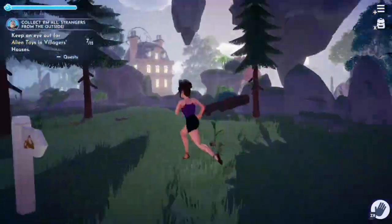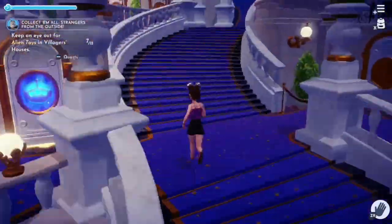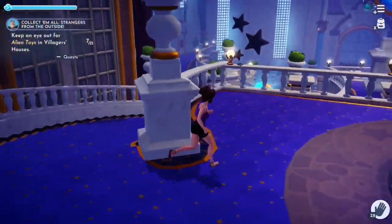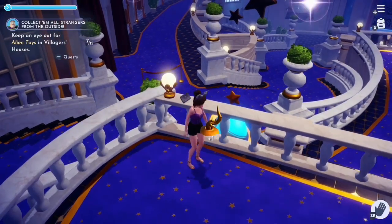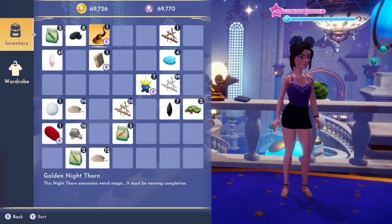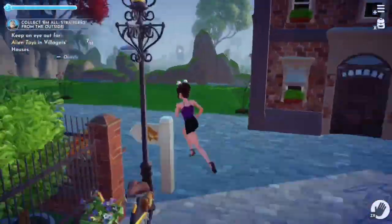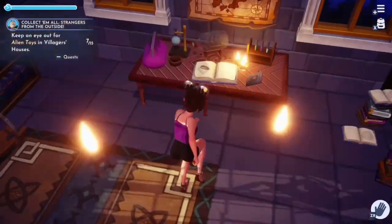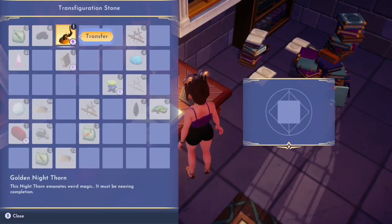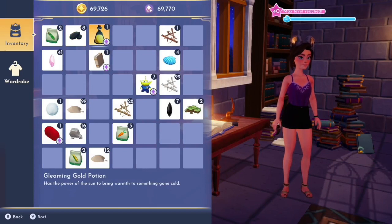We're going to find out real quick because the next spot with the stone is up in the castle. We make our way all the way up to the very top, and here on the railing is what I think is our last transfiguration stone. This time we get a golden nightthorn. It says the nightthorn emanates weird magic and it must be nearing completion. So we're going to run back to Merlin's house one last time, go back to that first transfiguration stone, and place the nightthorn there. Then we get our potion — the gleaming gold potion — which has the power of the sun to bring warmth to something gone cold.